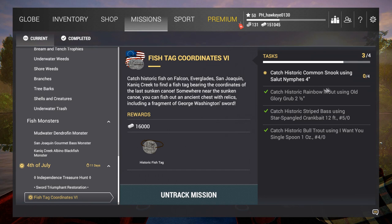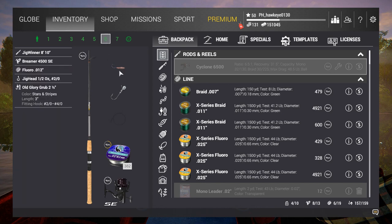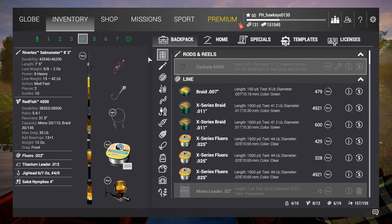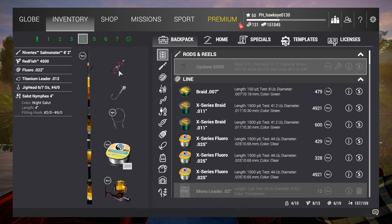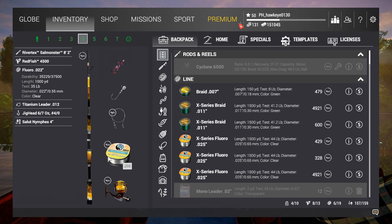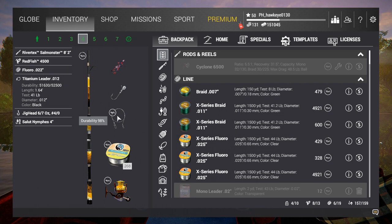I believe I've already got this set up in my inventory. Yes, right here — that's the Old Glory Grub — here it is. I've got the Saloon Nymphs on my River Tech Sal Monster 8 foot by 2 inch. This one can go down to a five-eighth ounce lure up to two ounces. I've got a Redfish reel with 35 pound test; this only goes up to 42 for the River Tech. I've got 35 pound test line and a titanium leader, which I may or may not need with the snook.